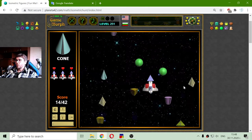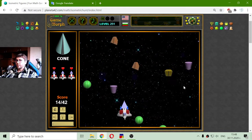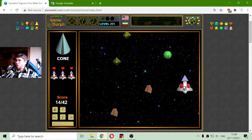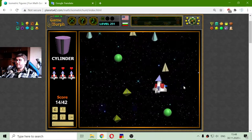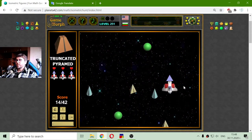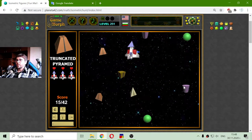I changed it to a cone. I missed the other one. No cones. Cylinder — give me cylinders, please. No cylinders. Truncated pyramid — there are two of them. One. The other.